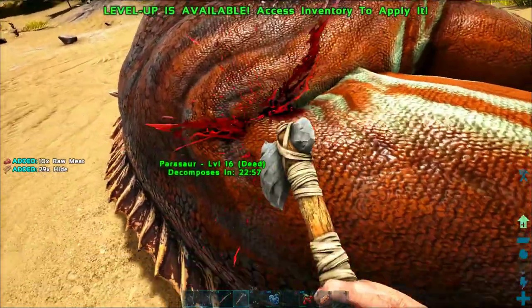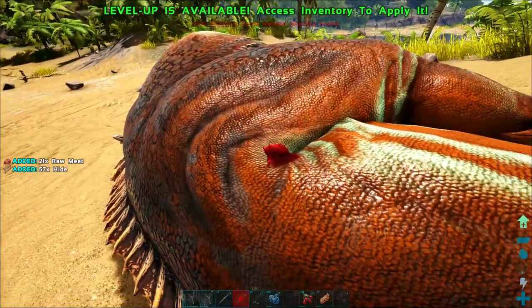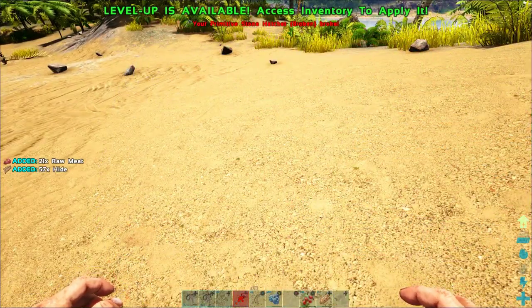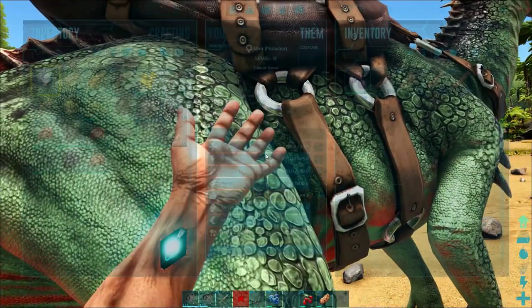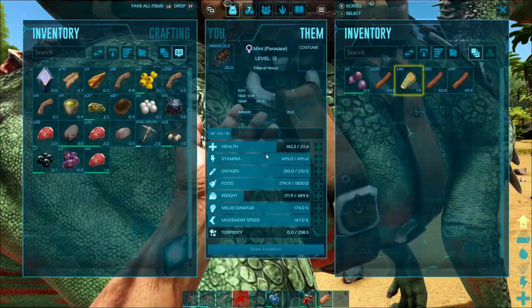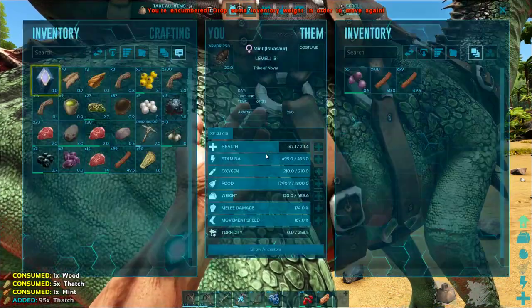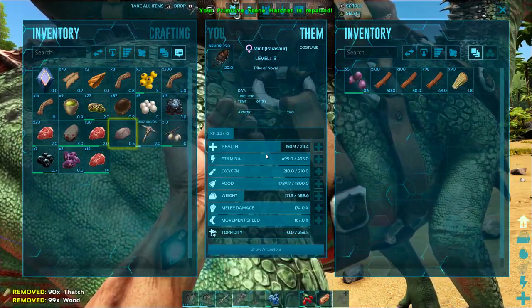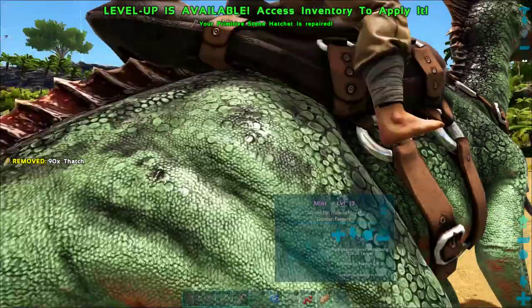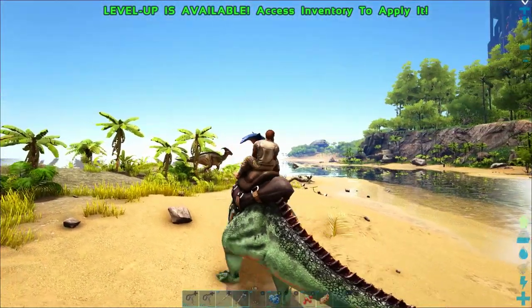I'm going to harvest this dead parasaur because they're great for getting meat and hide. We broke something else — I'm holding down the button for my hatchet to see what we're missing. I've actually got all those materials on my parasaur, which is really handy. So I can just make that hatchet again and drop the materials back on the parasaur — she's still got plenty of weight left to carry.